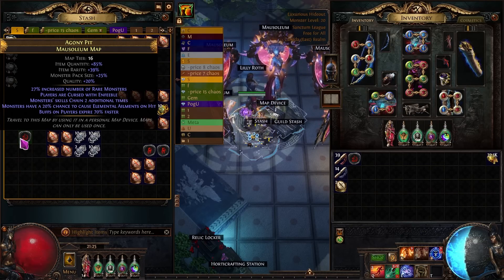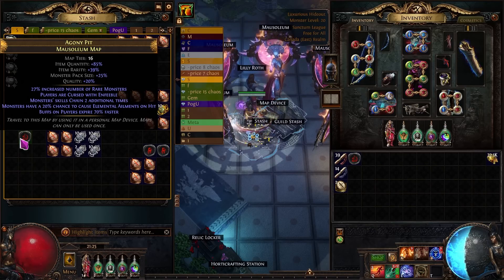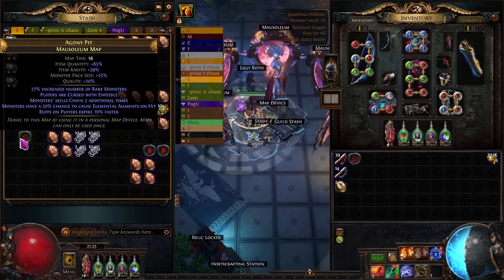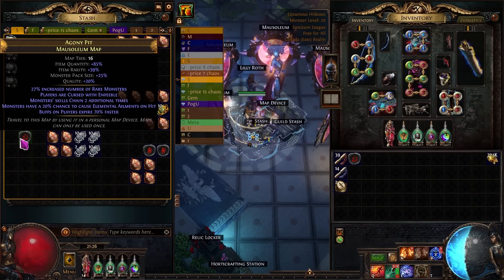Let's go over everything we need to actually run the maps. All these maps are going to be run on Mausoleum. Why Mausoleum? Because the boss in Mausoleum doesn't actually technically exist — because of this, all the Eater of Worlds altars cannot give us any modifiers that relate to the boss. This means we have a very high chance of getting increased quantity and increased pack size, which is important to get the most out of our harvests.